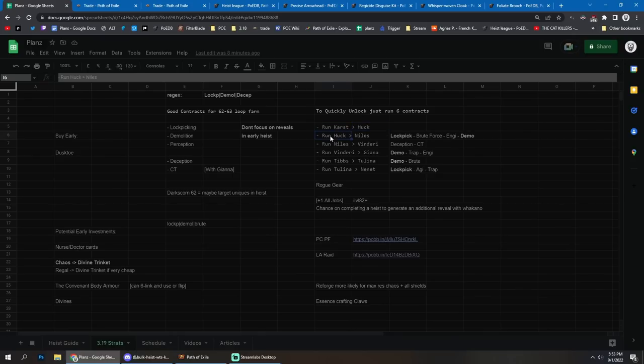You'll have to level your rogues. You start by running Karst, which gives you Huck, then you run Huck for lockpicking, brute force, or demolition contracts. Then you get Niles, run him to get Vindiri, run Vindiri to get Giana. Separately, you run Tibs to unlock Tulina, then Tulina to unlock The Nnet. This gives you all the rogues - six contracts total to unlock them all.